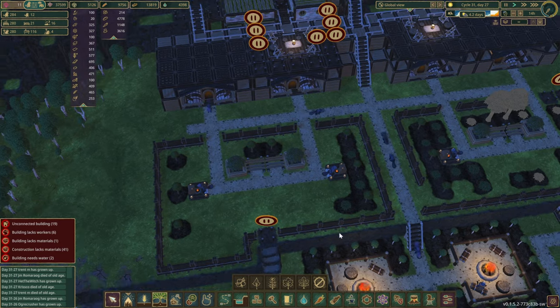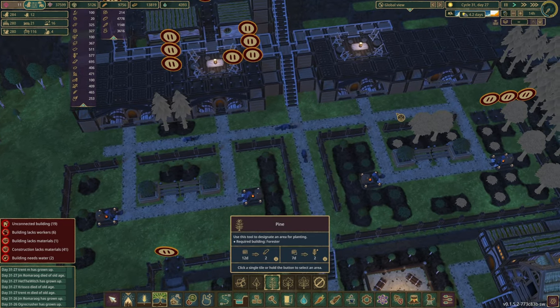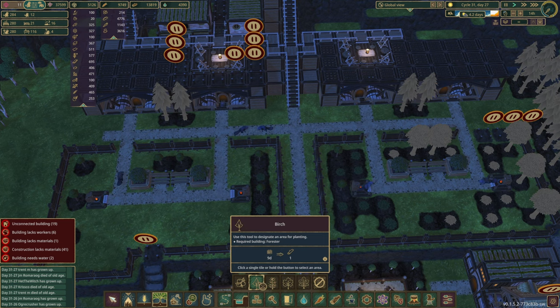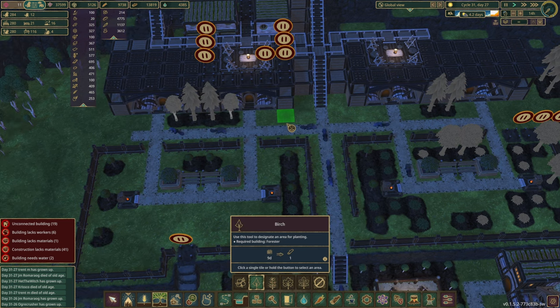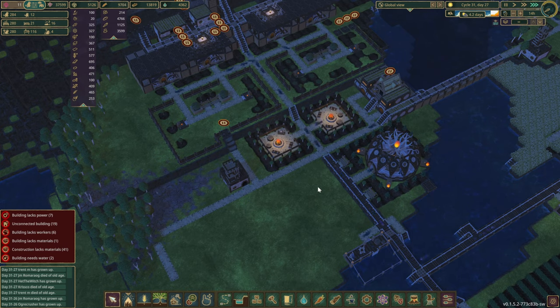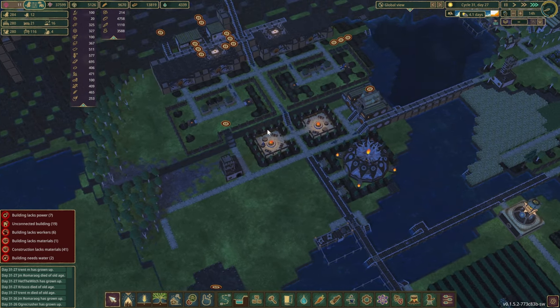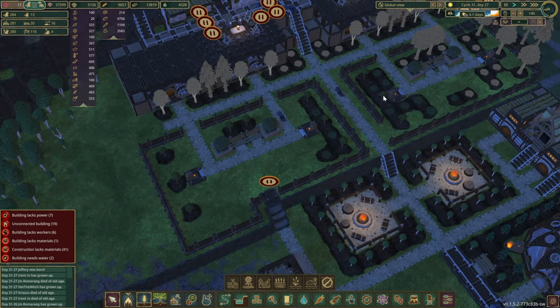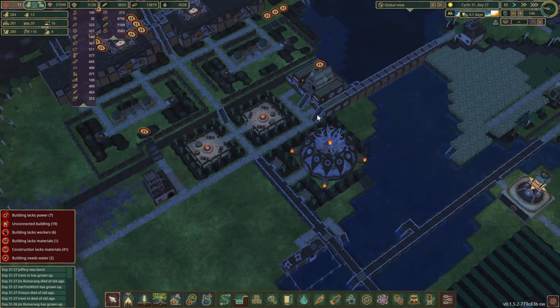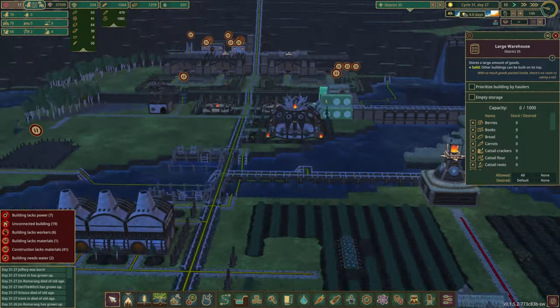That looks pretty pale in here — nothing really. So trees and more trees, just to give it a bit more life, make it look a bit more lively on this corner. Probably a few berries. Three times the speed — let's get this done. So we're happy with this zone in here. Slightly different designs it seems — that's pretty much how I want it to be. Not sure about what to do with the large warehouses.